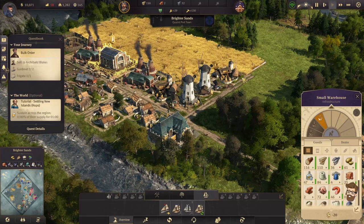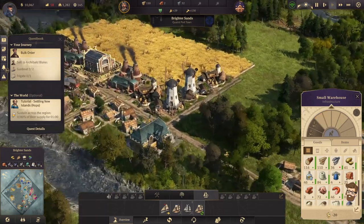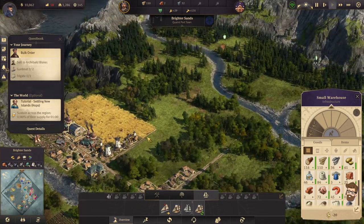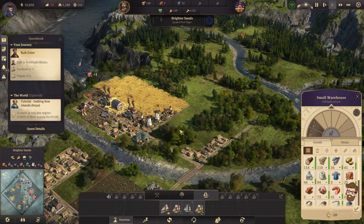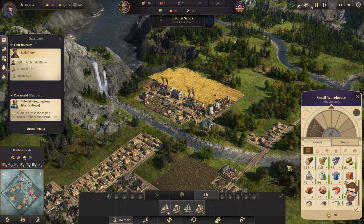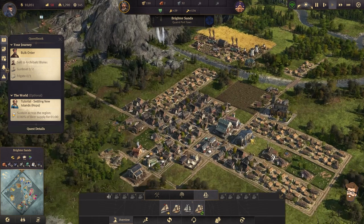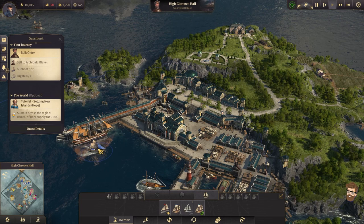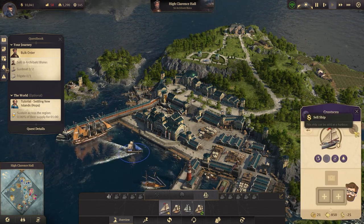I could also put a second warehouse down here to address these folks — not a horrible idea. If I did want to expand out, I'd probably take this road across the river and access these two clay pits. I'm really considering it right now. We need 20 bricks — we're going to be shy on brick for a bit. She's small but she's keen. Let's go ahead and sell them.